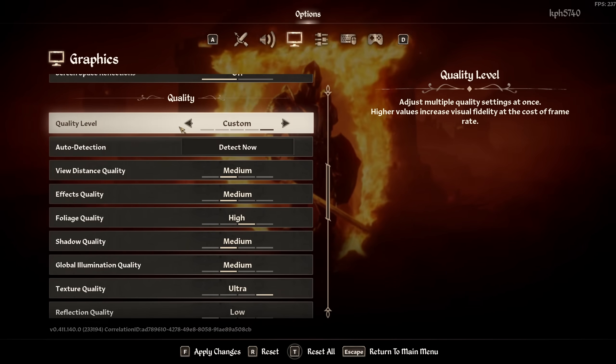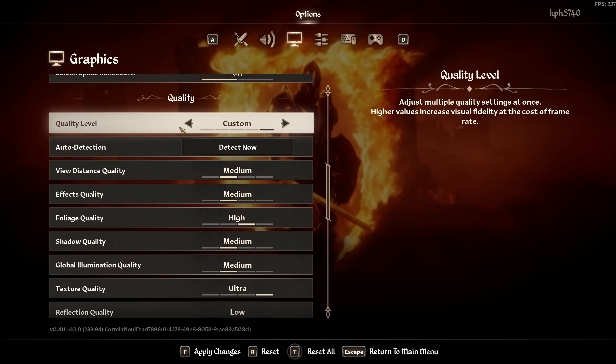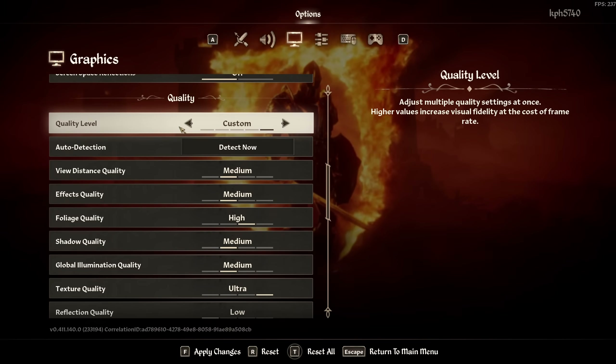Now for graphic parameters — everyone has different goals depending on whether you use frame gen, DLSS, and your target FPS. I'll show you which settings are worth changing. View Distance Quality is significant — about 4% per bracket; my recommendation is Medium for now. Effect Quality: if you're struggling in fights go Low, otherwise Medium. Foliage is only about 2% per bracket so I recommend High. Shadow is huge — 4% per bracket, and at Low the game looks very flat, so go Medium. Global Illumination: also go Medium for about a 7% FPS boost. Texture Quality depends on your VRAM: 8GB+ go Ultra, 6GB go High, 4GB go Medium, less than 4GB go Low.